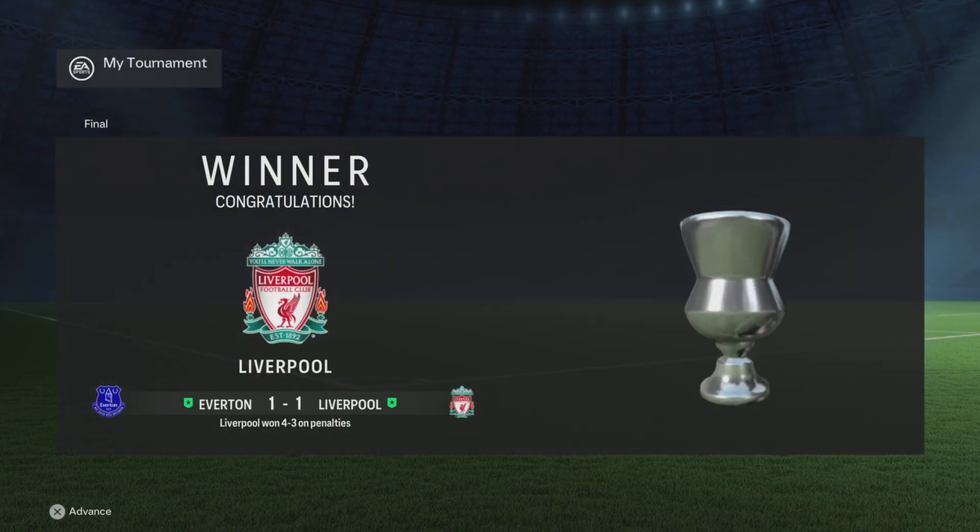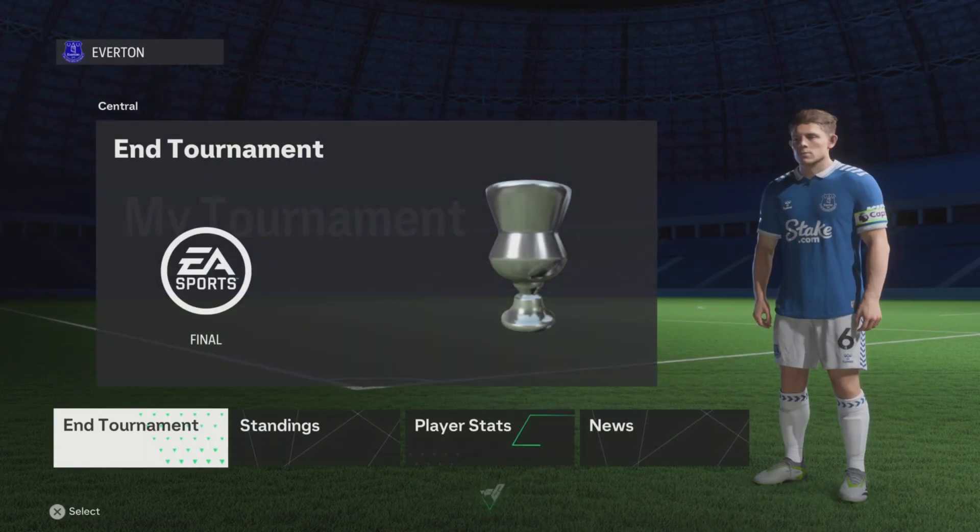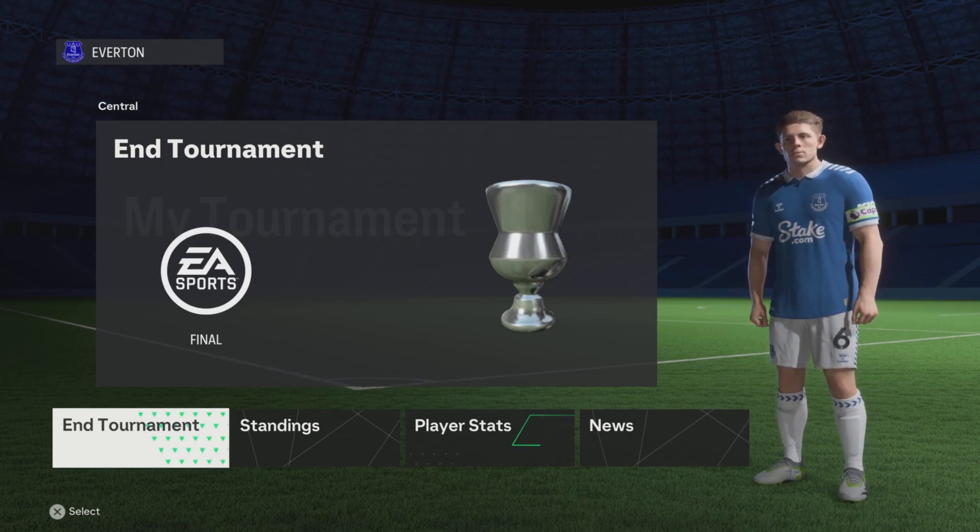Liverpool won all 10 games, Everton didn't win a single one. Top scorers: first place Salah with 10 goals in 10 games — absolutely crazy. Diaz and Danjuma are tied for second with 6 goals each. Third place is a three-way tie between Beto, Jones, and Shabazz Balai. Total domination from Liverpool — Everton didn't stand a chance. Make sure to like and subscribe, see you later!